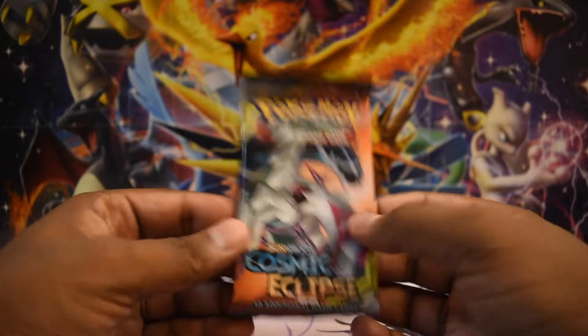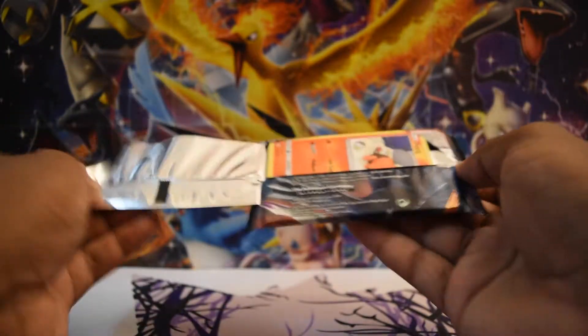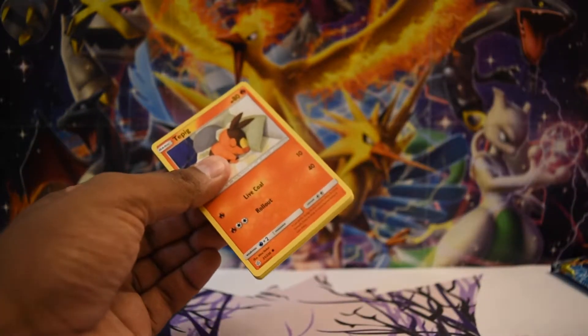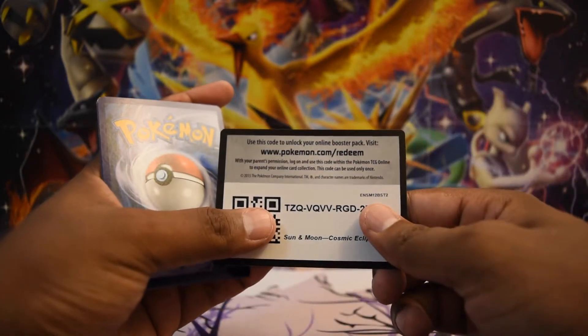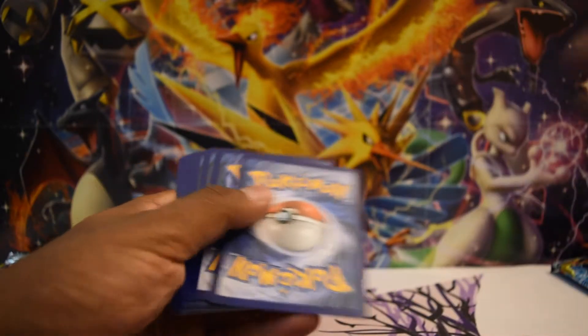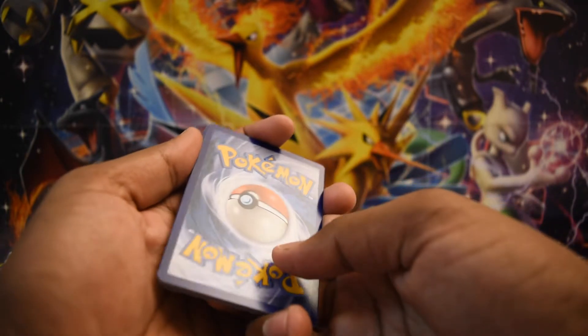That said, this is the other box. It's amazing that Target has continued to put those cards — particularly those Burning Shadows ETBs — out for sale at $35. Got a green code card. What I find amazing is that they're able to put those cards up for sale.